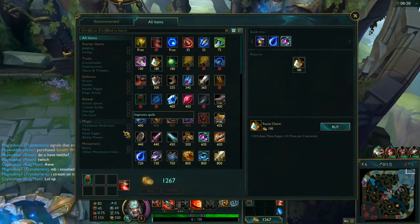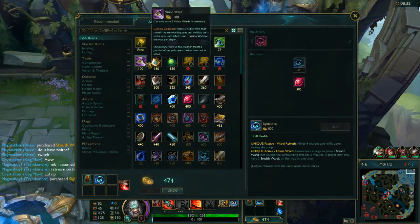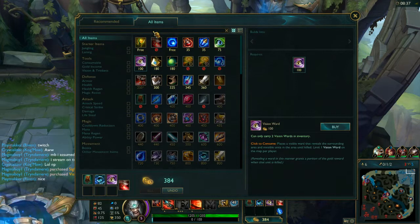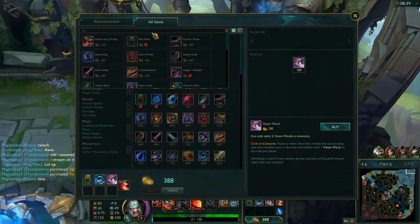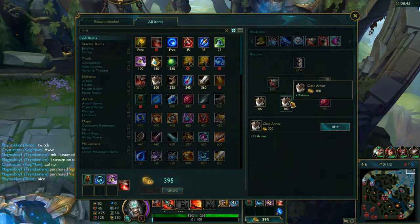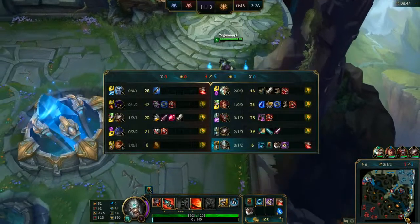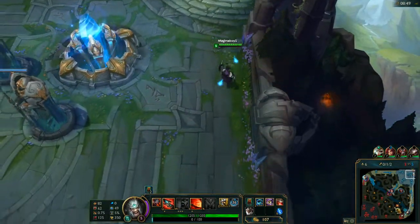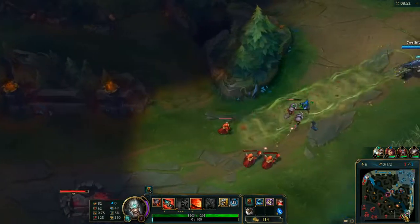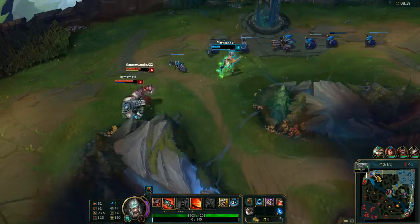I'm going to go ahead and buy a Ruby Crystal and Sight Stone for the wards. Building toward my next item — I'd say Randuin's Omen would be a pretty strong item on Tryndamere support, and the armor would be pretty nice for this lane. Right now they do have a bit of AP, so I'm going to have to build quite a bit of magic resist. I'm probably going to go for the Locket of the Iron Solari, as it gives an area-effect magic resistance and armor buff to our team.